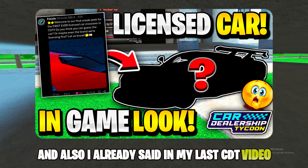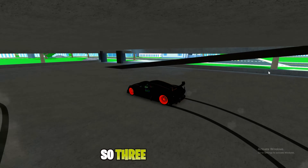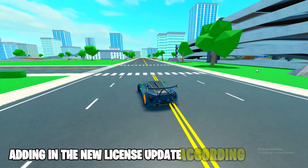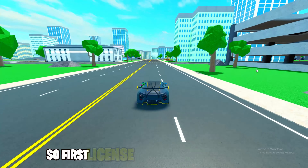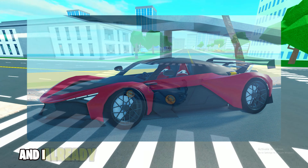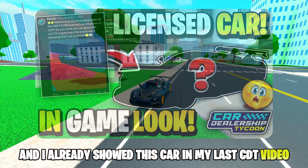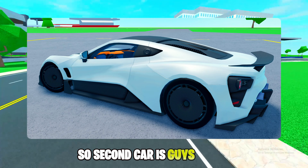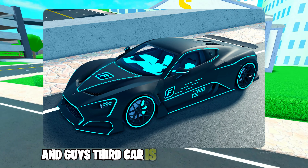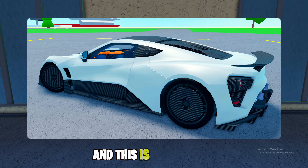So this is confirmed — the new license brand is Zanwo, and I already said this in my last CDT video. Three license cars are being added in the new license update. The first license car is the Zanwo Aurora, which I already showed in my last CDT video. The second car is the TSR GT, and the third car is the Foxy Edition TSR GT.